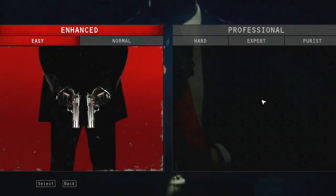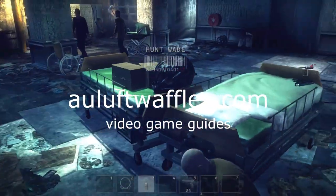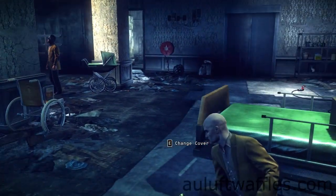This is the last part of the Rosewood mission, called Central Heating. This is a guide on the purest difficulty for this mission. It does not explain how to complete all the challenges in this area.